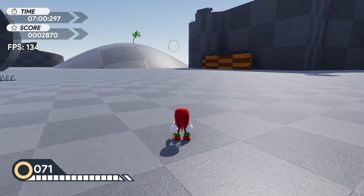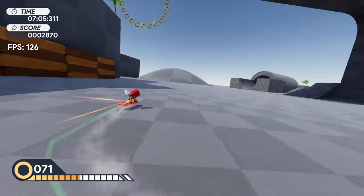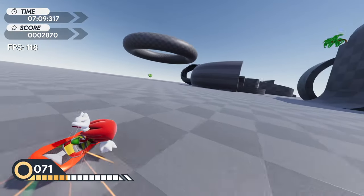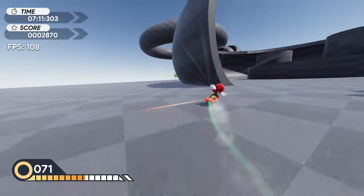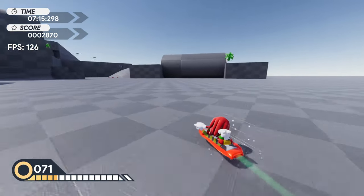Press F1 on your keyboard - check this out - you get the Riders gear. Tails has this too, which is pretty cool, and it controls just like Riders. You got the Riders drift and the jump tier two, though there are no tricks.